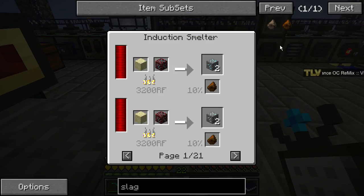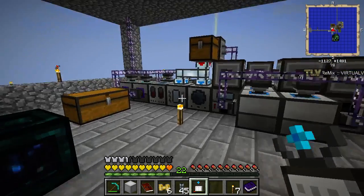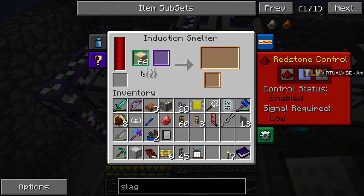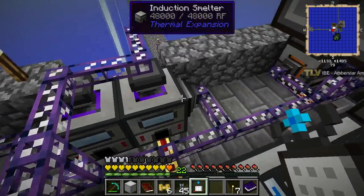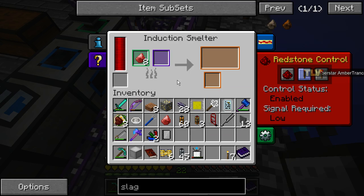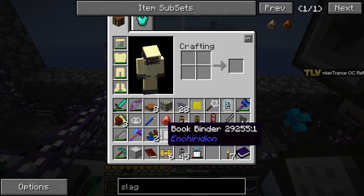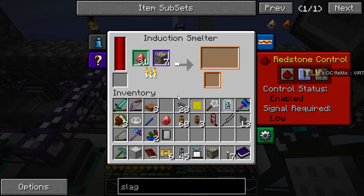Wait, is there a method to make rich slag? That can only be made in another induction furnace. You're gonna use up all our rich slag there. You can use one of these to put in cinnabar in the green slot, and regular gold ore here. Only 31 - that's pretty pathetic, but we're getting some rich slag which is good.